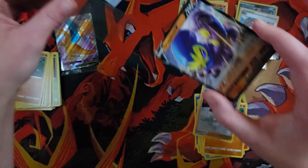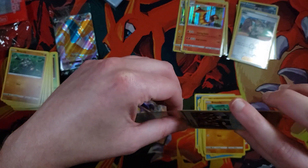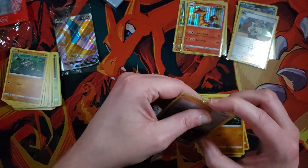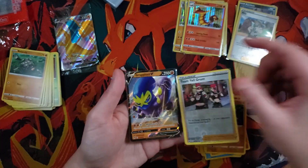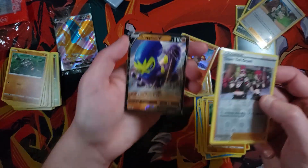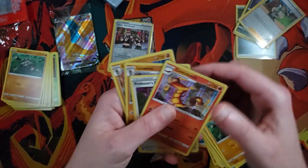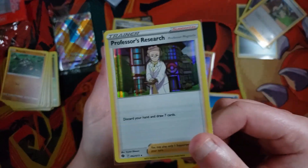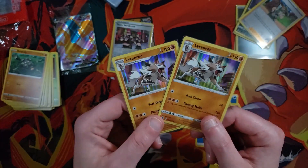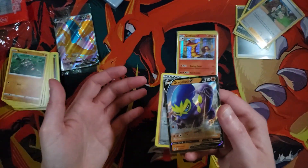Why is it that I randomly choose one pack out of five packs, and the one pack I choose to give to you guys is the best pull? I'm glad you guys are getting awesome stuff — especially that gold card. You guys get a Grapploct V. Meanwhile I get a Centiskorch Holo, a Holo Grandma, and two Lycanrocs. Two Lycanrocs. Taking my Vs once again.